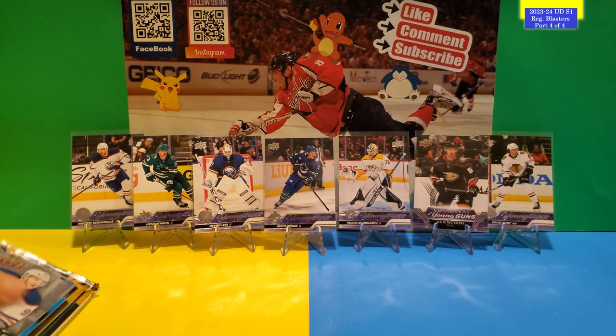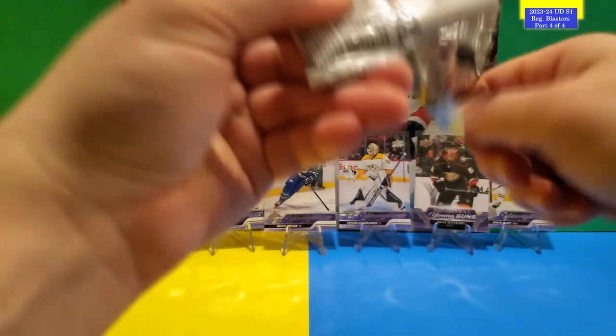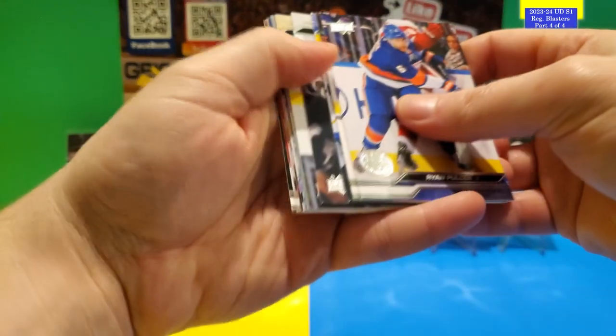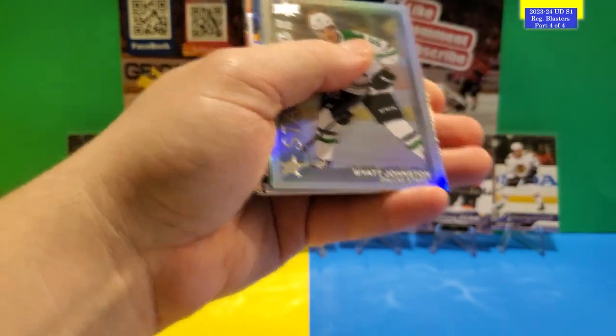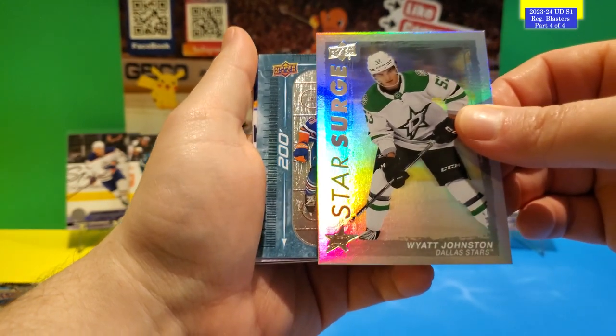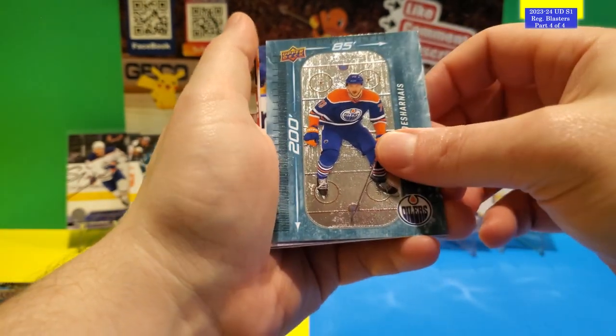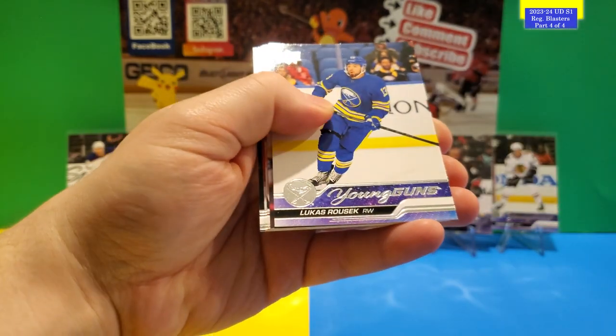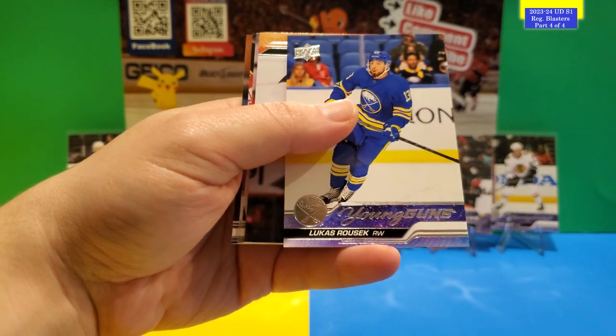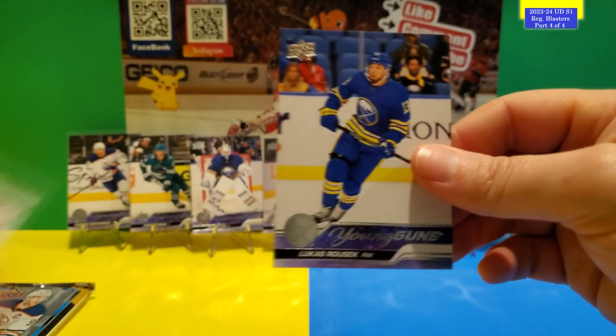The Young Guns are piling up — I've got seven of them. Let's hope to get at least one more in these last two extra packs. There is a Young Gun in this one! Star Surge of Wyatt Johnston, 200x85 of Vincent Desharnais, and the Young Gun is Lucas Rusek. Here's the front and the back — Lucas Rusek is the Young Gun.